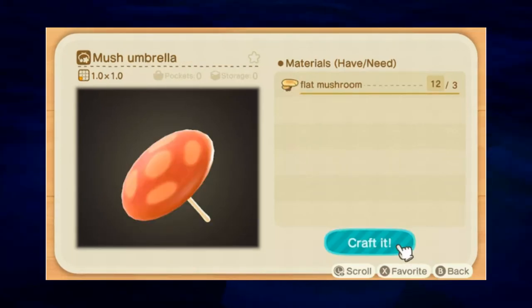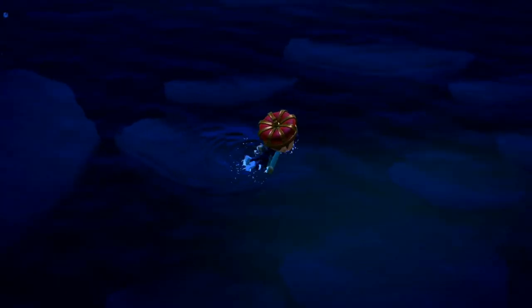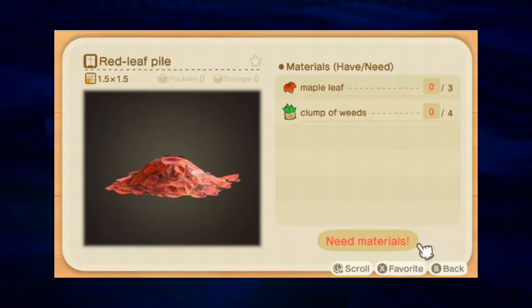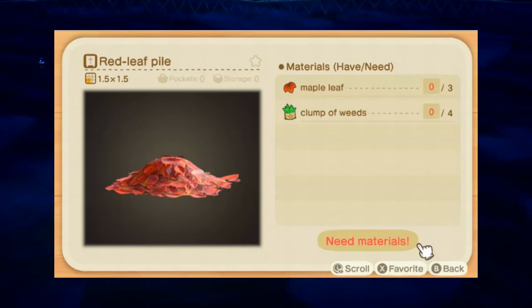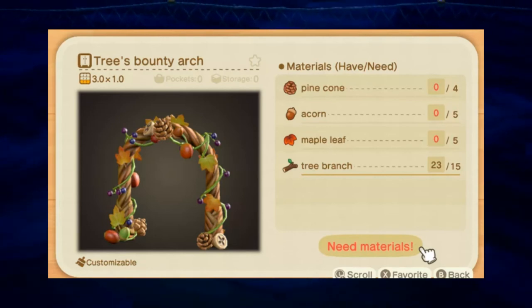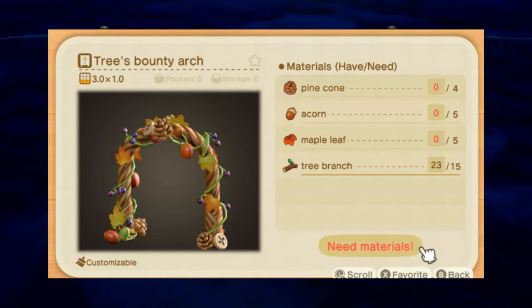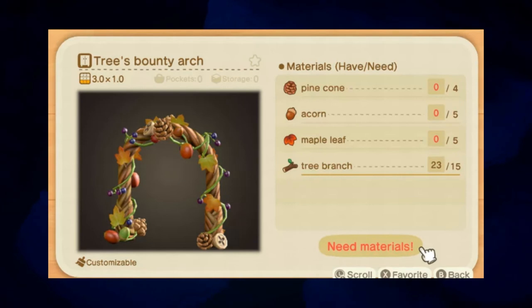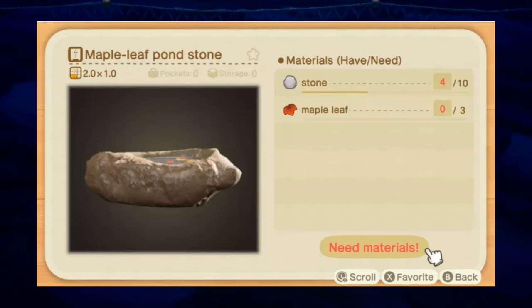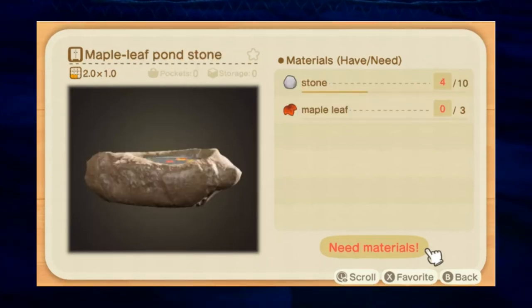For the final series, we have the maple leaf recipes — there are nine of these and these are the ones I am most excited for. First, the Red Leaf Pile: three maple leaves and four weeds. Next, the Tree's Bounty Big Tree: five pine cones, four acorns, four maple leaves, eight branches, and four clay. Next, the Tree's Bounty Arch — the one I'm most excited for: four pine cones, five acorns, five maple leaves, and fifteen branches. Next, the Maple Leaf Stool: three maple leaves and three wood.